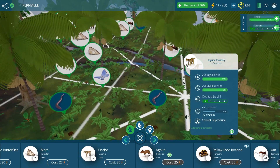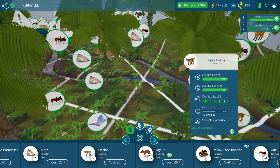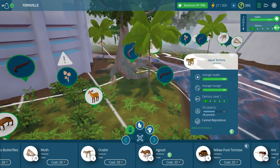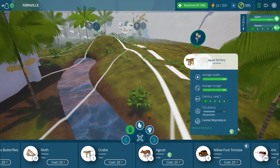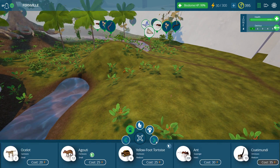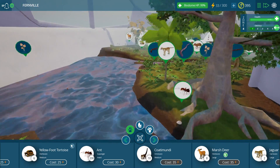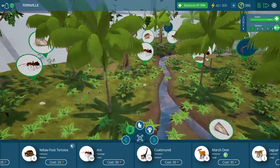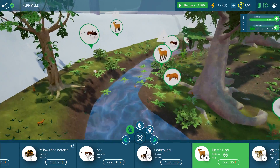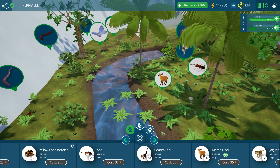Do we still have our jaguars? Here's our jaguar — cannot reproduce, there's only one jaguar. You would think looking around that there's enough food for the other jaguars. That is very interesting. The jaguar territory comes all the way to this point. I wonder who's eating the jaguars. Well, let's add in a marsh deer. We should probably speed things up. We'll add in another marsh deer population and check on the rest of the history for this biome. It looks like the ferns are spreading really, really well — ferns are going all over the place. So let's put some marsh deer over here and see how they do.